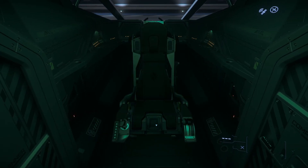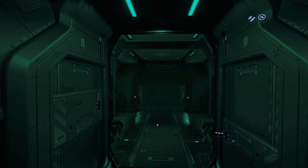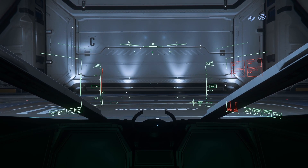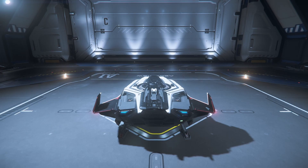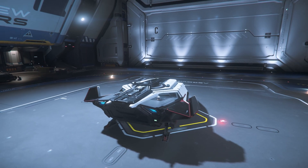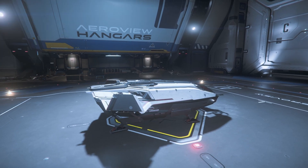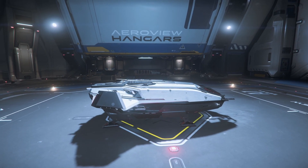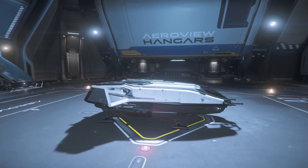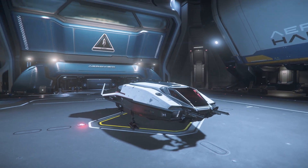Moving on to the C8X Pisces Expedition, another one of my favorite small ships. The Pisces handles a little better than the Cutter and has double the firepower — we're only talking about four badgers though, so it's not like it's some sort of combat ship. It almost matches the hydrogen capacity of the Cutter, but only has about one-tenth the quantum fuel. The Pisces also has four SCU of dedicated cargo capacity but can't fit a mule in the back. It does offer two additional seats though, so you can bring passengers, and you can cram a few of the smaller vehicles in the back, but I really wouldn't recommend it.